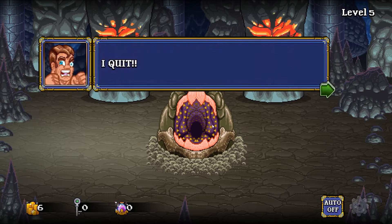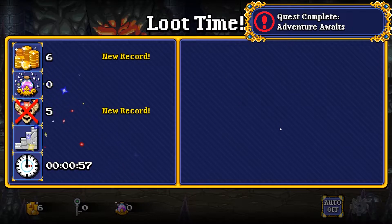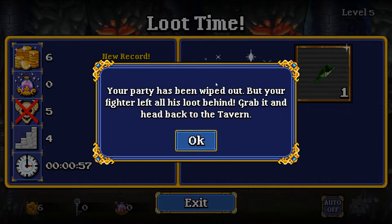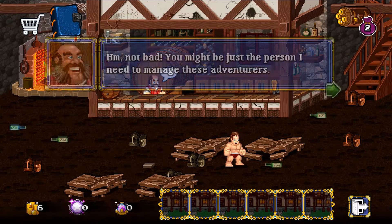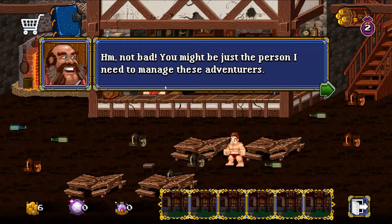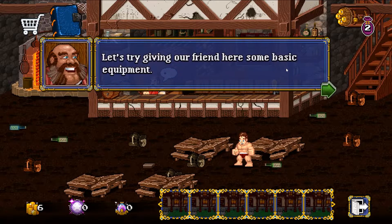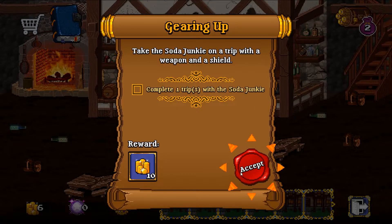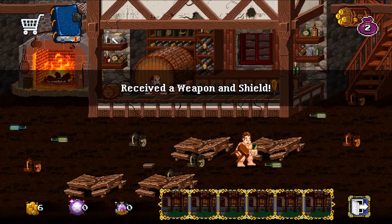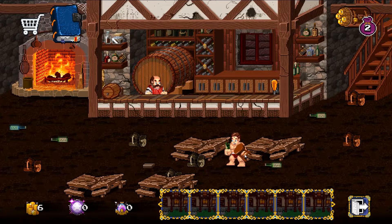We died, but we ran away. 'This is not a sustainable lifestyle for a family man and avid lover of soda. I quit.' When you lose all your health you actually just run off — your party's been wiped out. 'Your fighter left all his loot behind. Grab it and head back to the tavern.' Going back to the tavern now. 'Not bad — you might just be the person I need to manage these adventurers. Let's try giving our friends some basic equipment. Losing the dungeon is key to better items.' We've got a bottle and a bar stool.